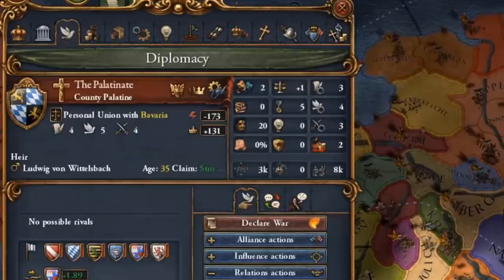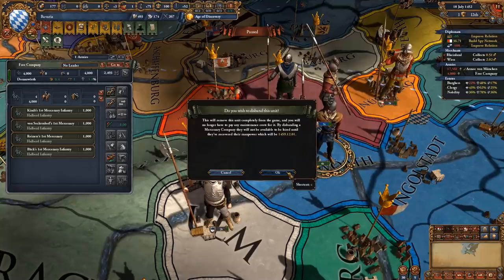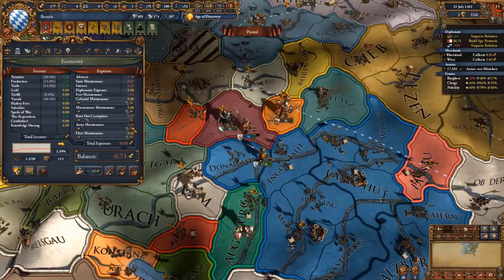It's important that you get good relations with the Palatinate before that happens. The mercenary company has very little manpower available so I'm gonna disband them and recruit them again in 20 years so they get the full amount of manpower the second time. This also fixes my economic problems since I'm no longer over the force limit.